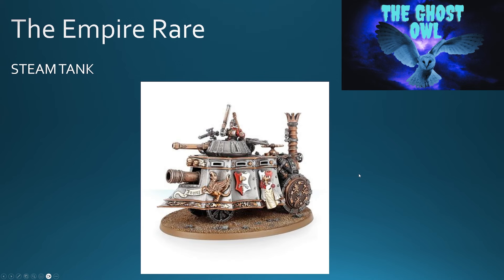And then you're into Rare, so the only Rare option you've got is the Steam Tank. We know these are in — it's been talked about in Warhammer articles — and this is still available as the actual model. The Celestial Hurricanum and Luminark of Hysh are in the 8th edition book, but from what we understand they're definitely not in Warhammer the Old World, as the Colleges of Magic haven't been formed yet in the time frame. So while those kits exist, they will not be in Warhammer the Old World.